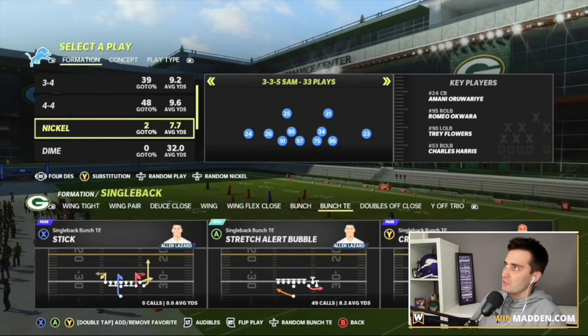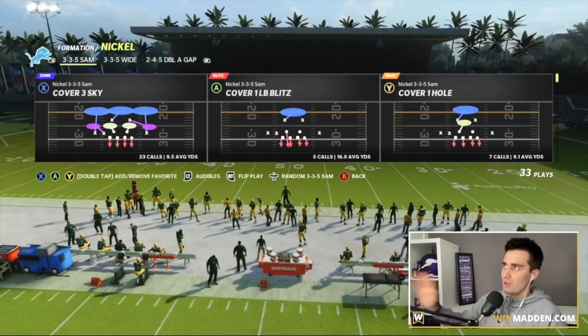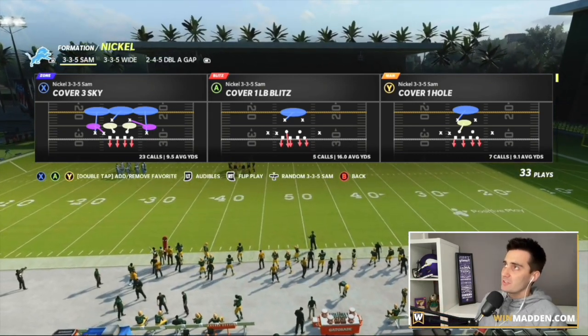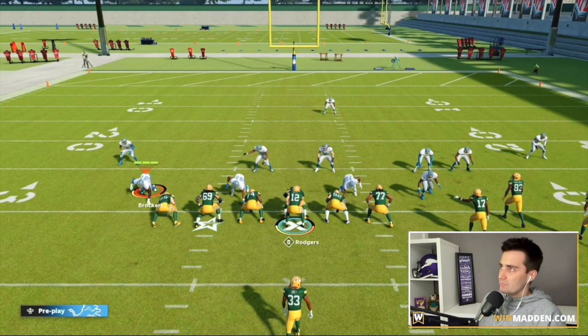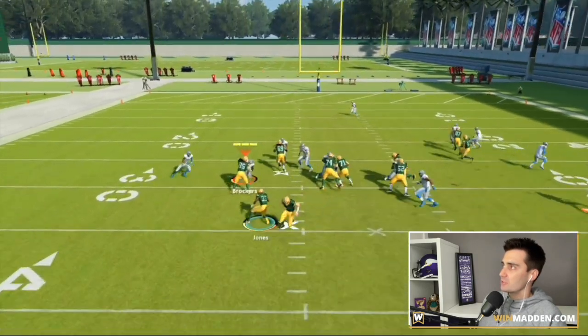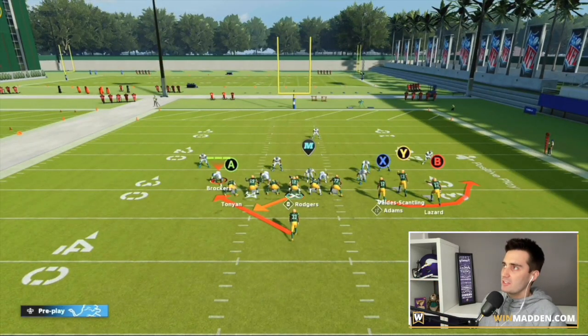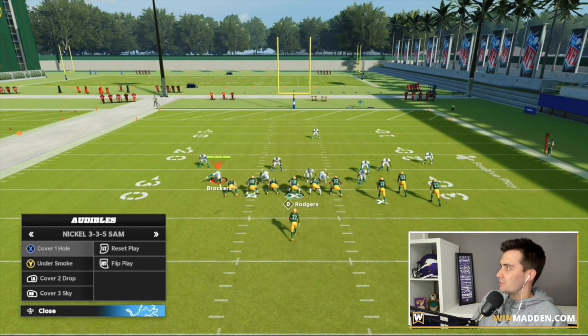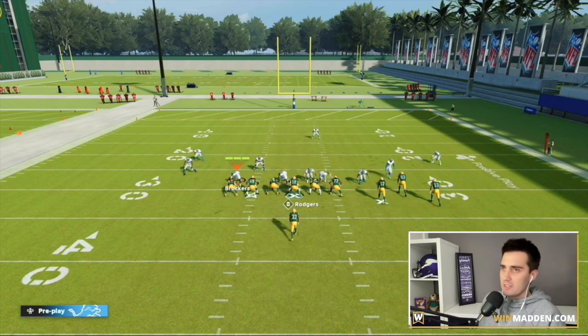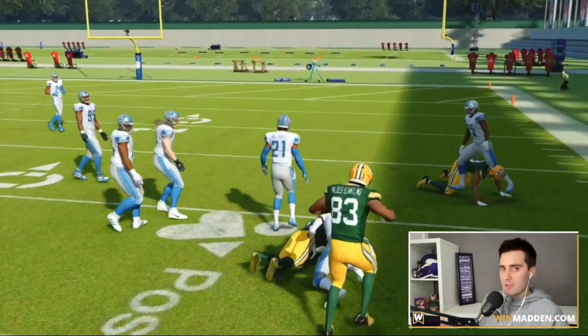Just bear with me — trust me on this for a couple minutes. Stretch Alert Bubble. On defense I'm going to show how this breaks man coverage first, and then show what you can do against it to slow it down. The first thing to know is that just on its own, it's actually not a bad stock play. It has a pretty good stretch, and it's got a pretty good bubble screen as well. Both of them work on their own — you can run this play stock. For example, you can run a stretch if you want to cut it up the middle. And if they're in Cover 3, you can run a bubble screen pretty easily and you're going to get pretty good run. It is one of the better bubble screens in the game.